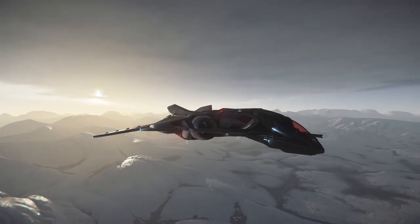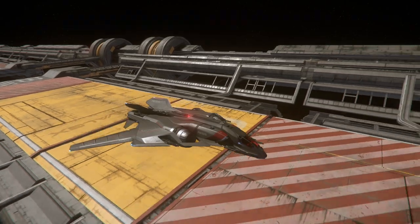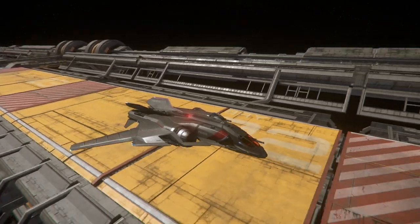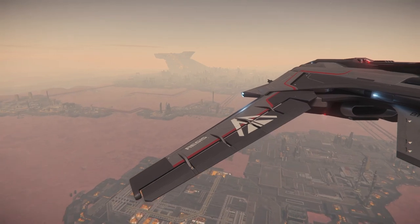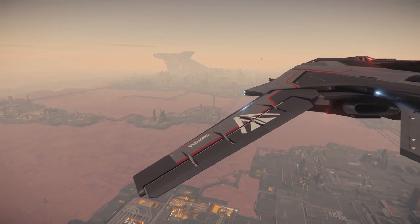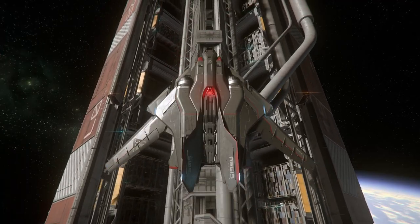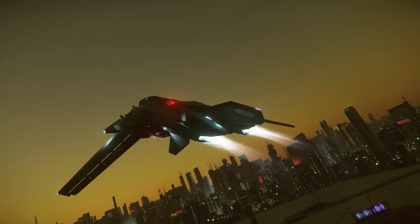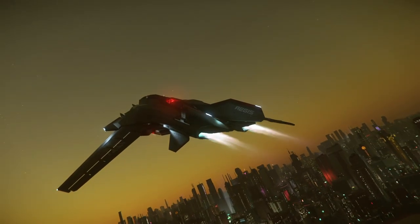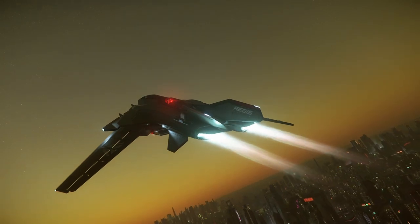Here it is, the Sabre, Aegis Dynamics' premier stealth fighter. The Sabre sits in that tricky middle ground of medium fighter — it should be more powerful than a light fighter, but lack the guts to be called a heavy fighter. But is that the case here? Over the course of this video, I will run you through the best equipment setup, my thoughts from using this ship, and give you a guide to making the highest AUEC with the Sabre. Because I think you'll be surprised how much this ship can make. And if you enjoy what you see, a sub and sharing this video would go very far for a small channel like mine.